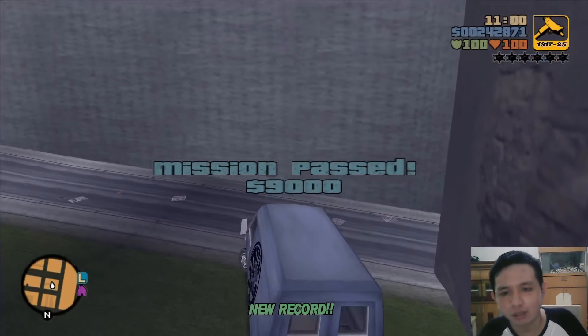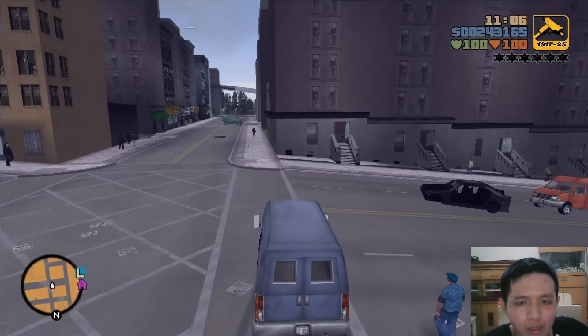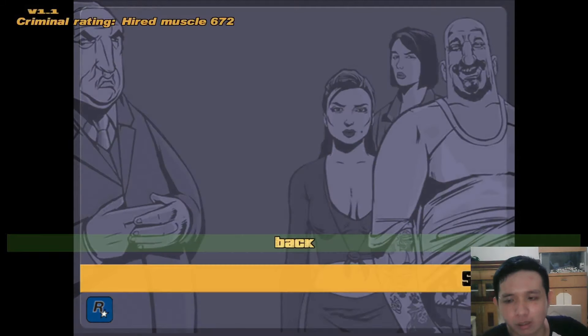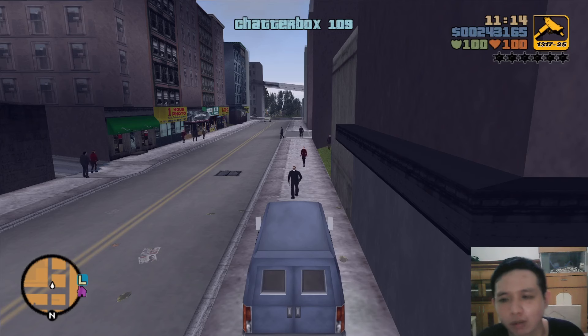There we go — we got nine thousand dollars, which is pretty great. Let me check the stats. As you can see, we've already progressed six percent. We are just keep progressing in this game. That's it for today — I hope you guys enjoy these fun side missions.